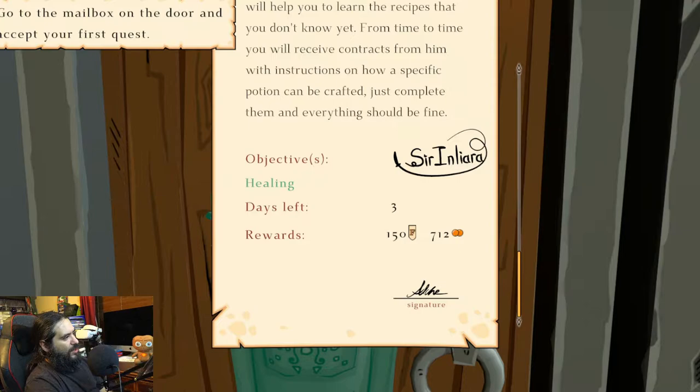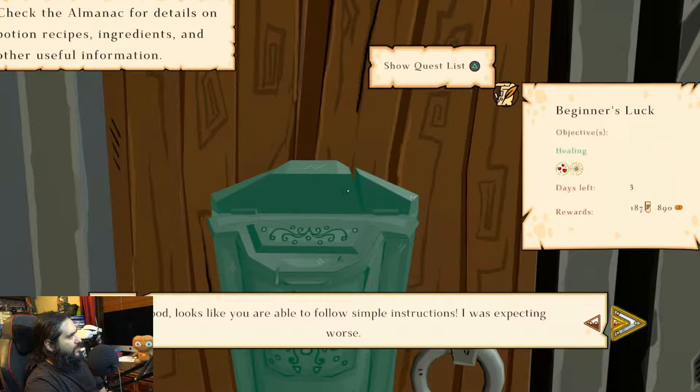So let's go to the mailbox and check it. Looks like we got ourselves a quest that's due in three days. It's a healing and it's in three days.